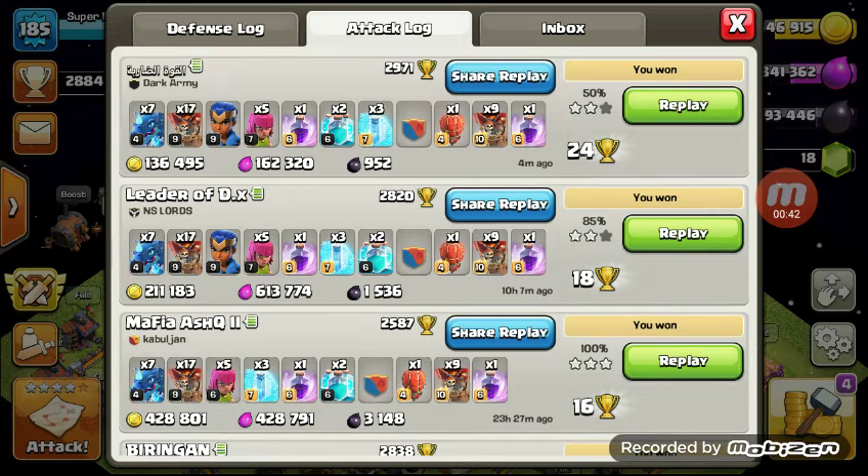A visible war log is pretty important, but you can get past it pretty easily — it's not necessary, but it helps if you know what you're working with. With a visible war log, you can see or make a good guess based on how many stars they get in a given war and whether their attackers are active.